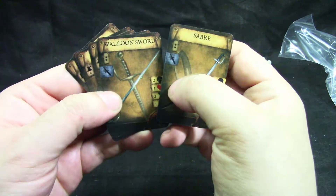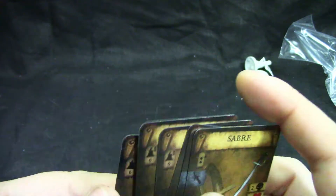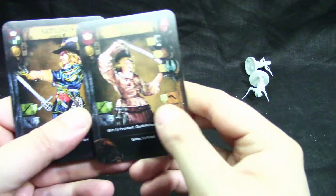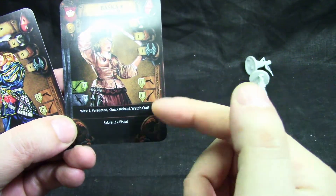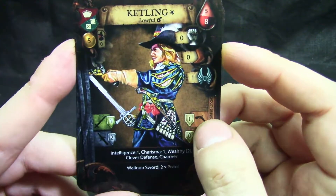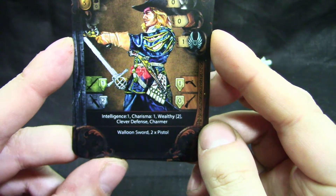For the cards, we get a saber, balloon sword, and multiple pistols. Nice artwork. We also get the Ketling character card. Not bad — let's see the models themselves.